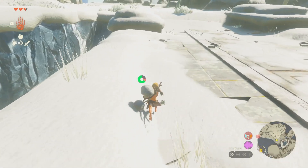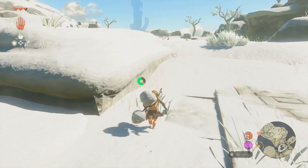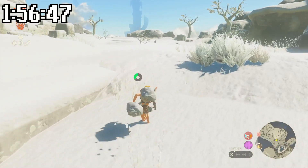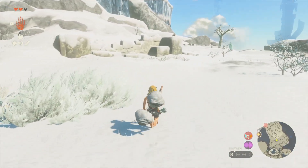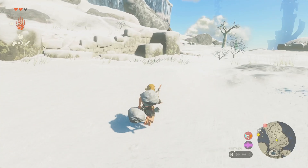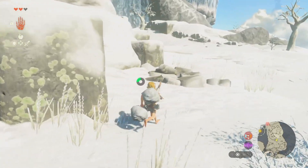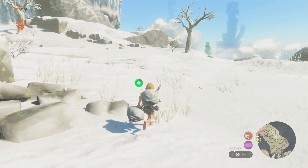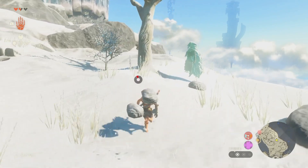On the way to the third shrine, Link got to a cold area and started taking damage from the cold. What I often do in this situation — which might be a bit unconventional — is instead of eating food or finding warm clothes, I just run as far as I can, die from the cold, respawn hopefully near where I died, and repeat until I reach somewhere that isn't cold.